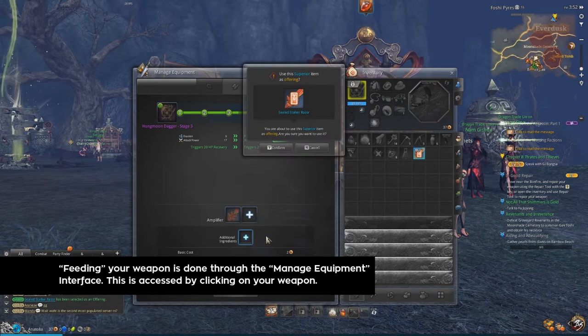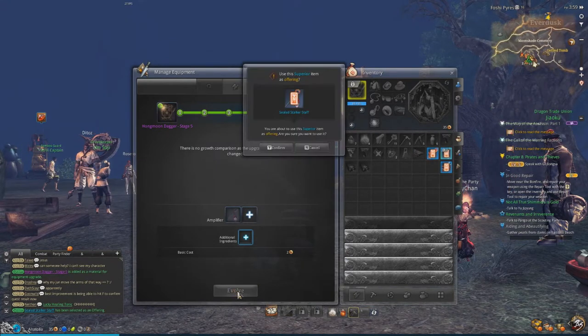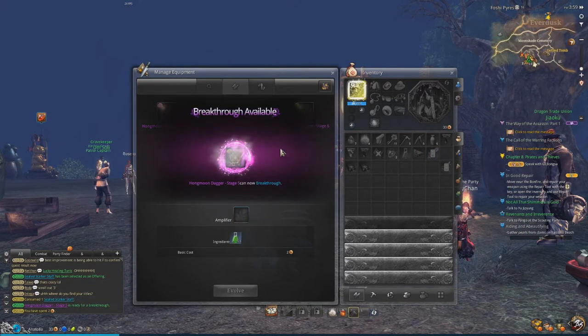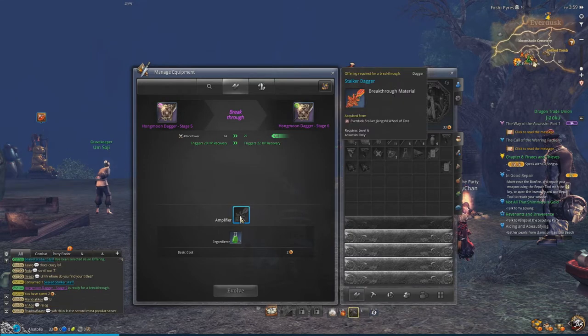Eventually, however, your weapon's power will reach its cap. Once it hits that cap, it will require a special weapon and a special material to break it through to the next stage of progression. The game's interface will tell you what items you need, but since you're here, let's take a look together.